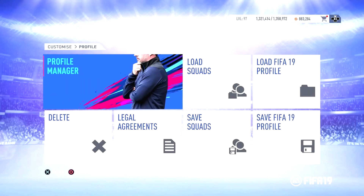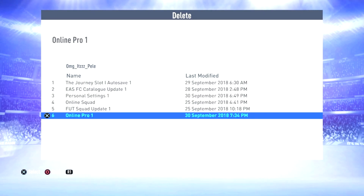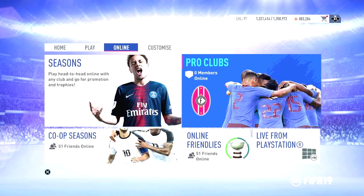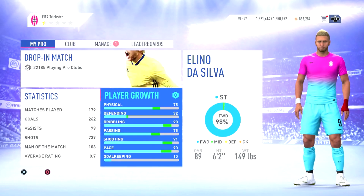If that skill point bug happens, you need to go to Customize, then Profile, then Delete — specifically delete your online pro. This only deletes your player customization: your boots, face, and player name. It will NOT delete your stats or your overall, so don't worry about that. If that bug is present in FIFA 19, that's what you need to do to fix it. Then play some games and see if it works.